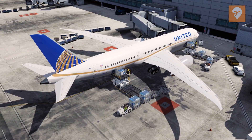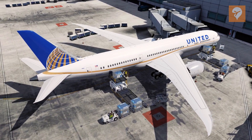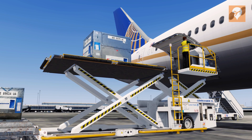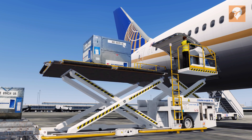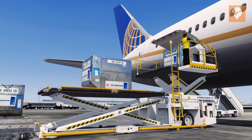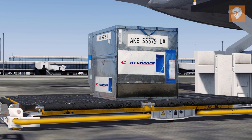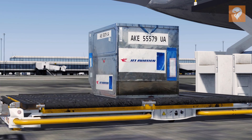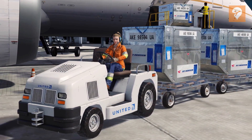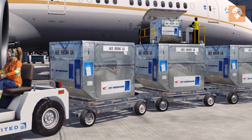Hey everyone, Nick here again. Today we're checking out the latest update from FS Dream Team for GSX. The biggest improvement you'll notice right out of the box is the addition of PBR to all the models, including vehicles and personnel. You can see the new PBR especially on containers as they're being loaded and unloaded from the aircraft. New models are included as well for the characters driving the vehicles and other personnel, all of which have PBR applied.